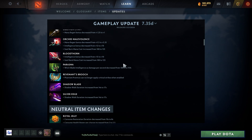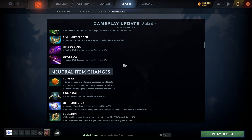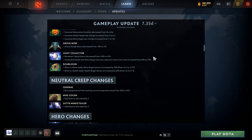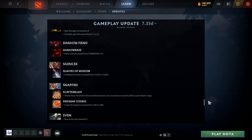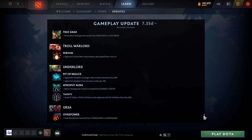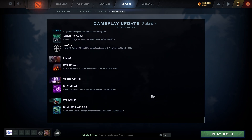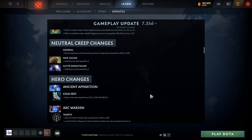They buffed the invisible heroes this patch — this is definitely an 'invisible patch.' With the 3-second increase to Shadow Blade invisibility and stuff like Weaver buffs, especially in turbo where Octarines are bought, you're going to deal with invisible heroes more than anything. Games will also be lengthened, which means sentries and ward placement will matter more than ever.